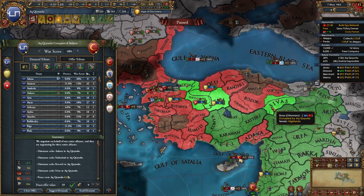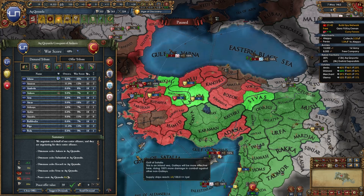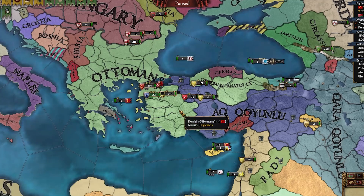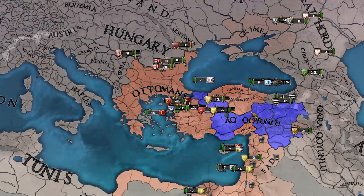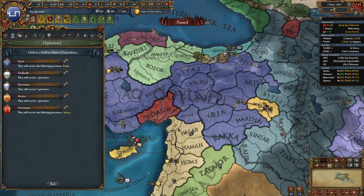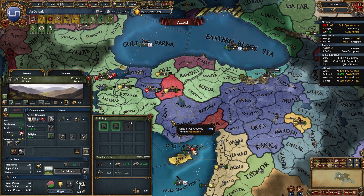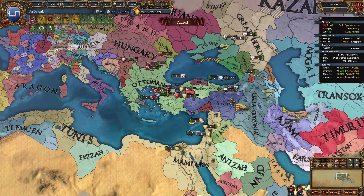They're gonna be declaring on me if I don't declare on them again. Truce is 9 years. AE is pretty bad but only with the Ottomans. I feel like QQ has to be my next target. Let me release Ghermion from Ankara — that'll turn it to a level 3 fort. They got some cores over here. I would release Retina too but they have cores on my provinces. Let's destroy this free company and chill for a bit. Pretty nice start — hopefully I don't jinx it.